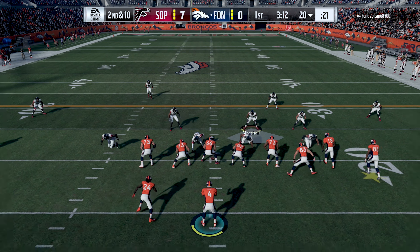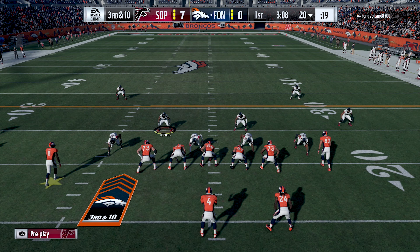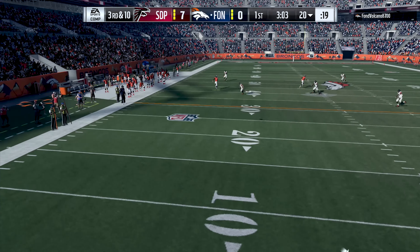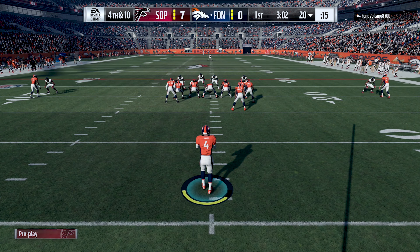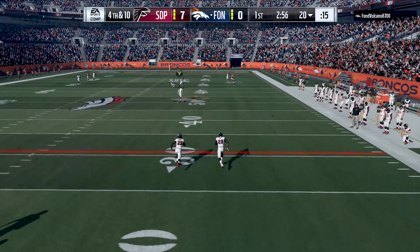On my opponent's second drive he tries to get the ground game working with Marshawn again, but there's no daylight whatsoever - our defense is doing a good job shutting it down. On second down he completely overthrows his wide receiver, though there were three defenders in coverage anyway so it probably wouldn't have been completed. On third and 10 the pocket collapses again and he gets rid of it, which seemed smart at the time.